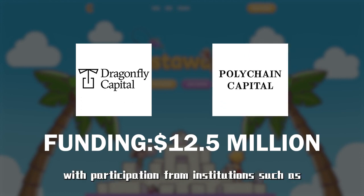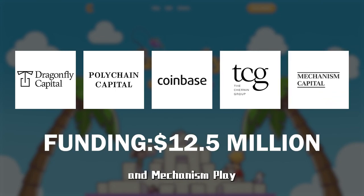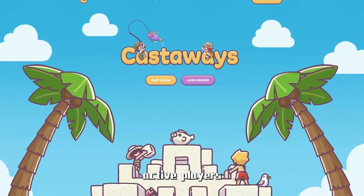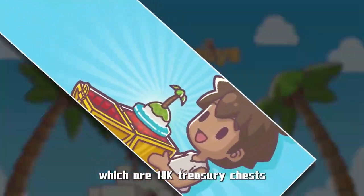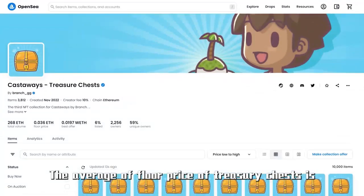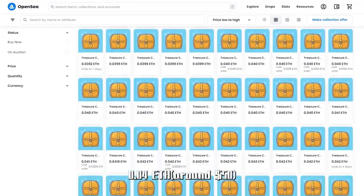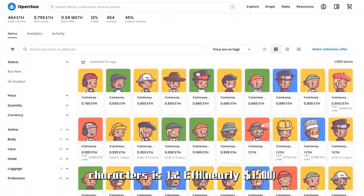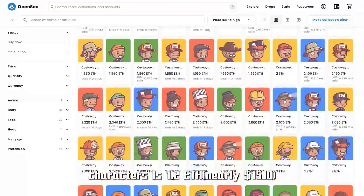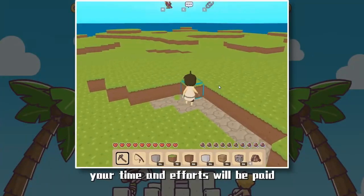With participation from institutions such as Coinbase Ventures, TCG Crypto, and Mechanism Play. So far, there have been only two rounds of airdrop to reward active players: 10,000 Treasury Chests and 1,000 Genesis Characters. The average floor price of Treasury Chests is 0.04 Ethereum, around $50, while the average floor price of Genesis Characters is 1.2 Ethereum, nearly $1,500. In Castaways, all you have to do is play, and your time and efforts will be rewarded.